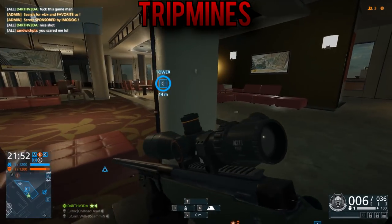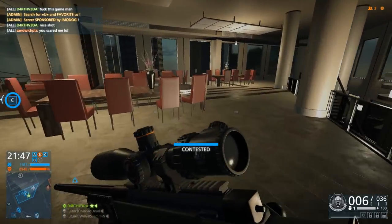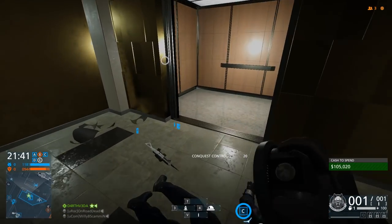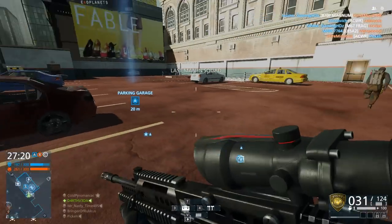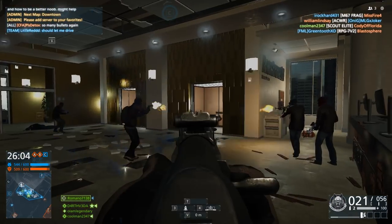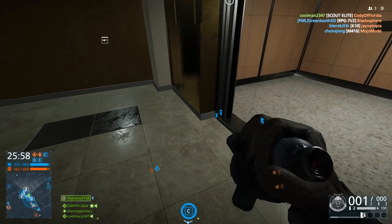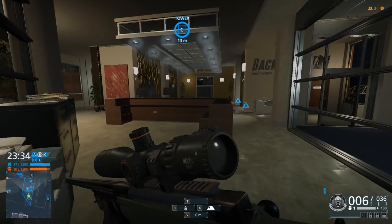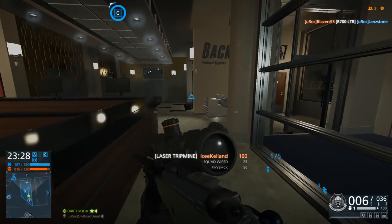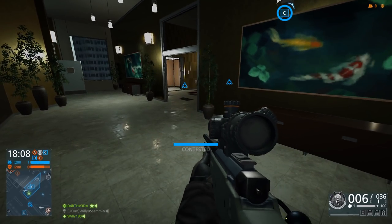A lot of folks hated the Claymore mine in Battlefield 3, and DICE took steps to improve that in Battlefield 4 with the three-wire implementation. People still hated it, but it had serious limits to its utility and could be spotted by careful players. What I can't figure out is how Visceral took the same premise — an exploding anti-infantry mine, a loathed gameplay element — and rather than removing it, made it even more useful and difficult to spot. Players get two of them per life, AND they are persistent through death.